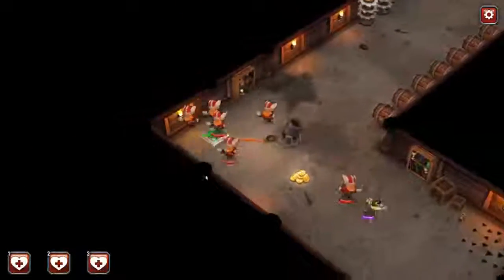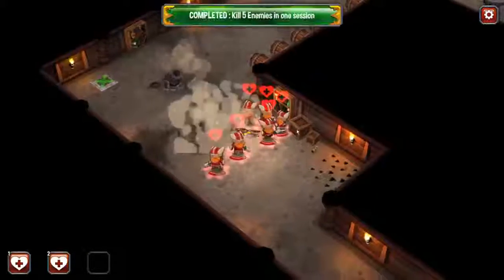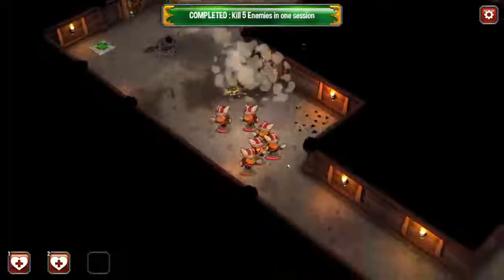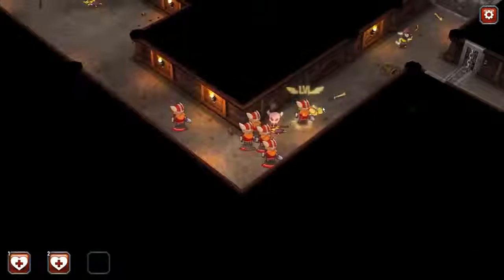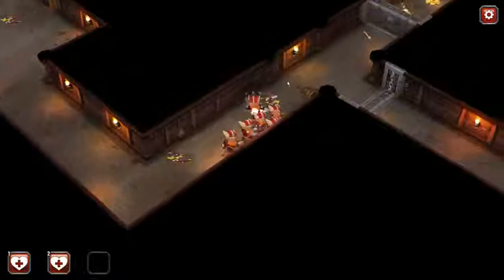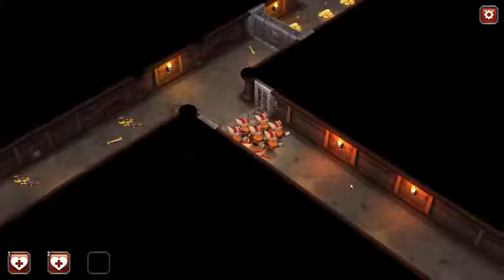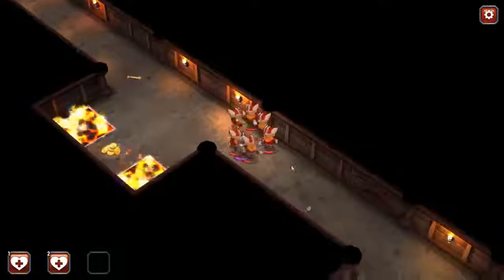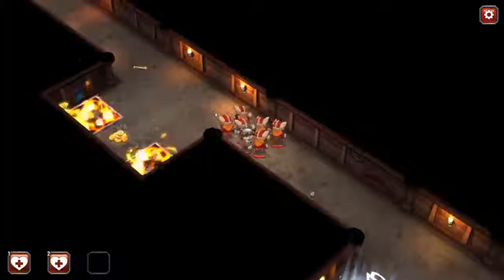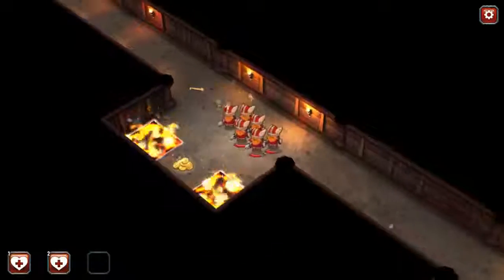Whoa, we got a cannonball! Ouch — stay away from the cannon. There's a little mage there — gonna destroy the mages, they're ranged attackers, they can get you. Fire pit — yeah, little skeleton warriors there. That's a tough little skeleton too, he's taking some damage. There we go — hey, we got a level up!